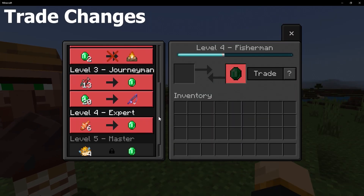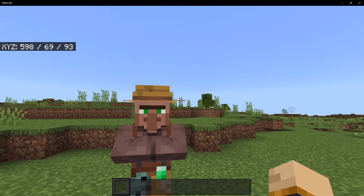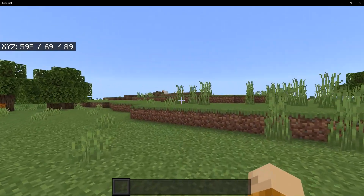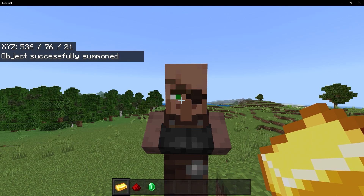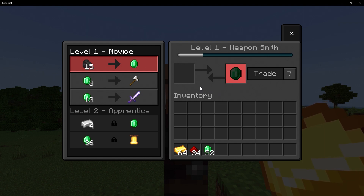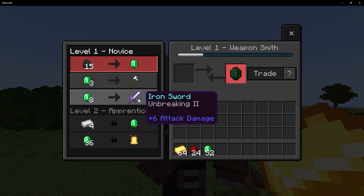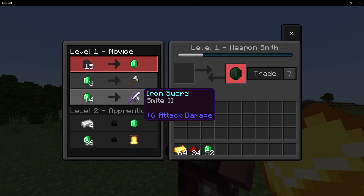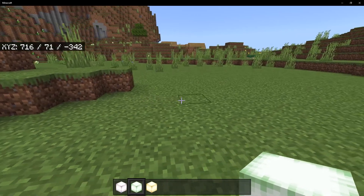There have also been a few changes to trading. If you're trading with a fisherman at master level, depending on the biome the villager lives in, they'll give you that specific boat — jungle biome gives a jungle boat, spruce gives a spruce boat, and plains gives an oak boat. A cleric will now offer glowstone blocks instead of glowstone dust. A trade has been moved in the weaponsmith, so at novice level they'll now offer an enchanted iron sword — for example sharpness two, which is a pretty good trade. For the armorer, the diamond trade is now moved to journeyman.